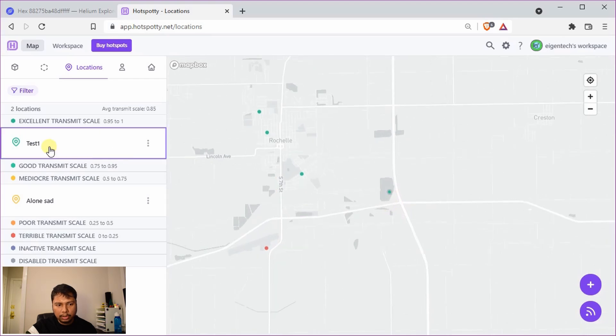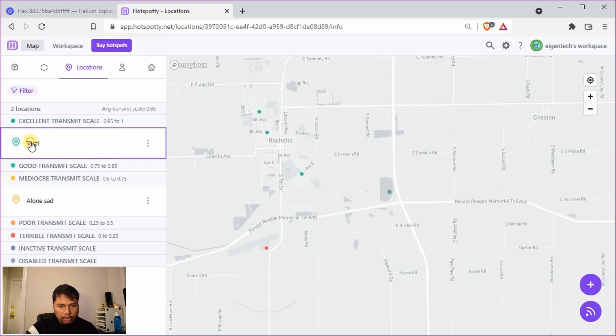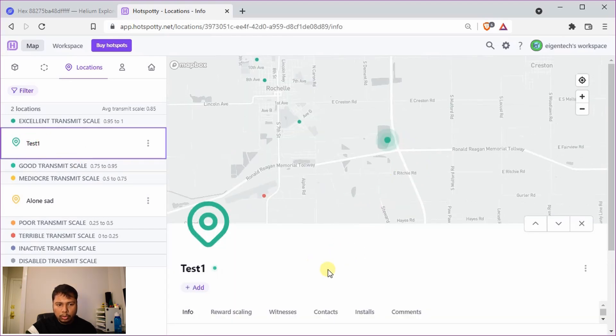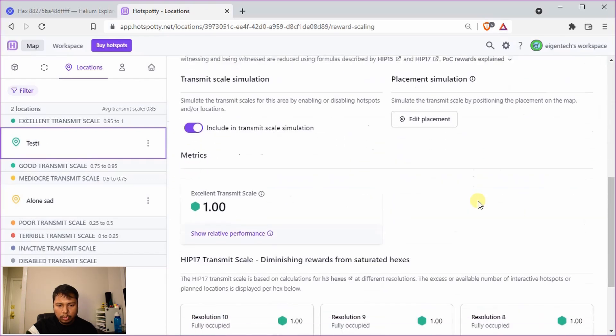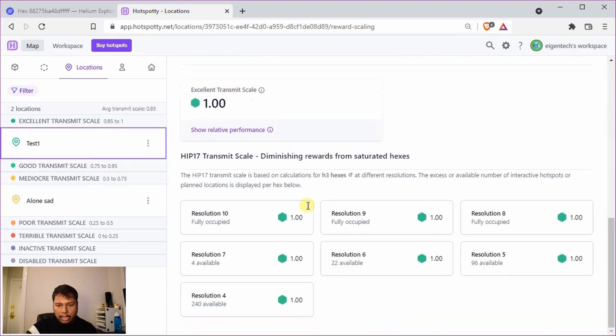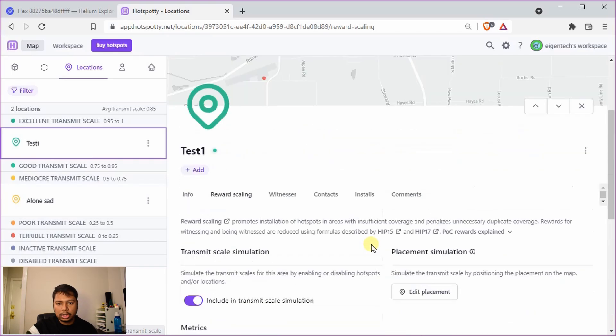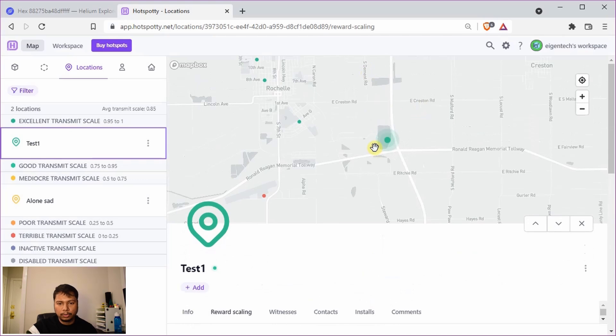The hotspot has now appeared. You can see the new hotspot called test 1. If you click on it and go to reward scaling, it shows excellent transmit scale equal to 1 — everything is green. All resolutions from 10 up to 4 have a transmit scale of 1, so the product is also 1. This is a very good location in terms of transmit scale.